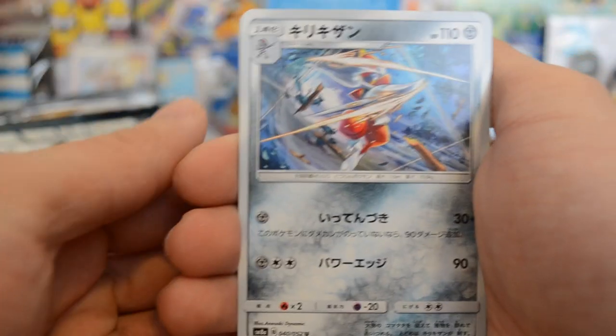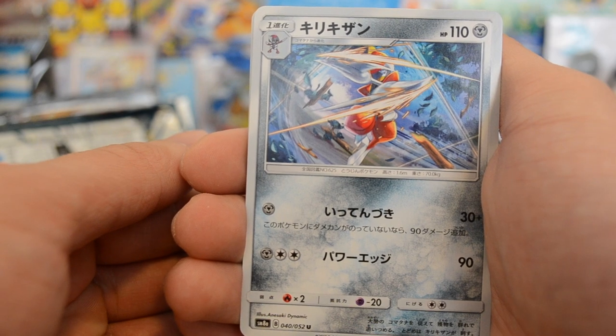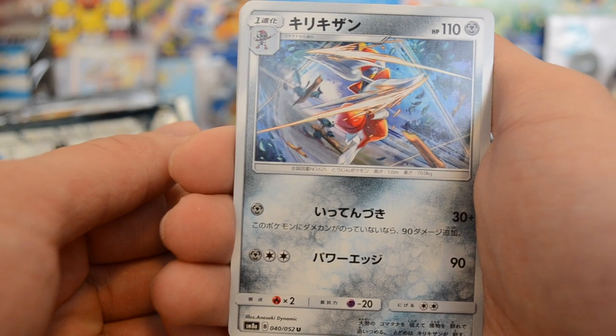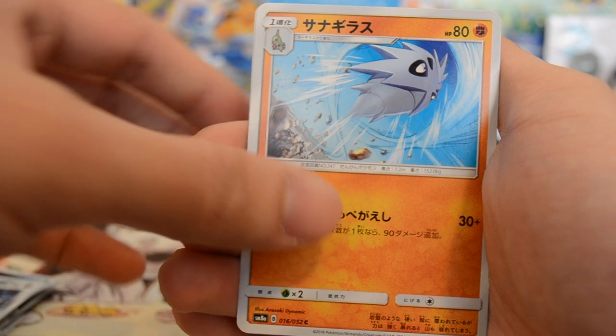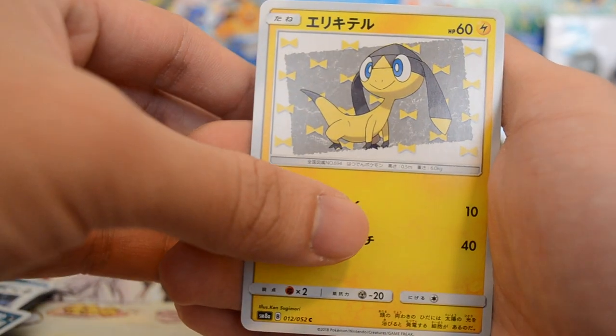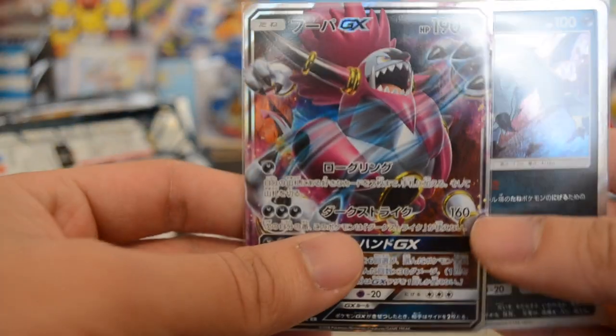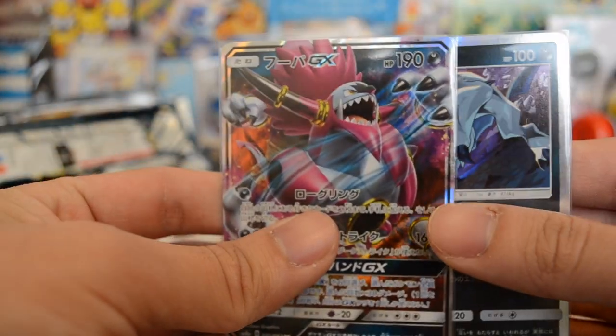One card to the front and we have a Bisharp, a Pupitar, an Alolan Grimer, a Helioptile, and the final card of this opening is another Alolan Grimer.